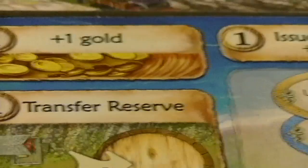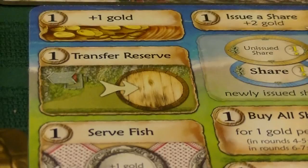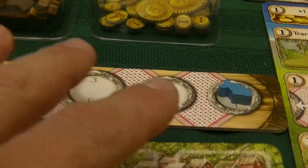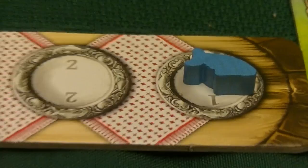Here's a summary of the available actions. One worker gives you one gold into your personal supply, useful for building buildings. Transfer reserve lets you take resources from your reserve into your personal supply. Serve fish lets you take fish from your personal supply and place them on the banquet tables, earning one gold per plate filled — the cost starts at one fish, then two, three, four, up to five fish, and so on. This is how we activate our elders.